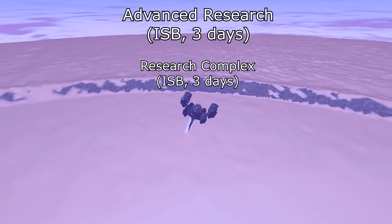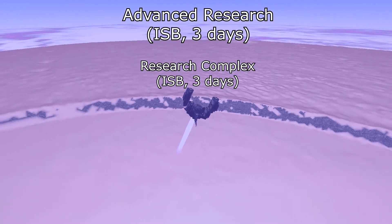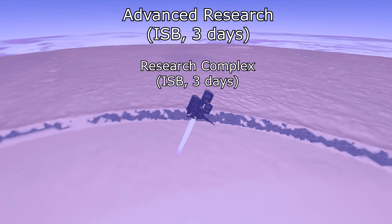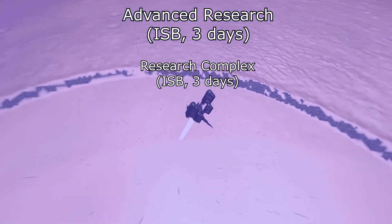Researching the Research Complex also takes three days and that allows you to build a Research Complex on your colonies. So now you will have a research lab in your space base and a Research Complex in a colony. You can only have one of these in total — so two research facilities in your game at any time.